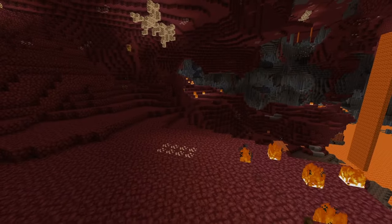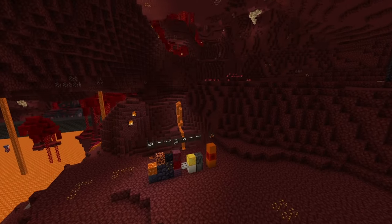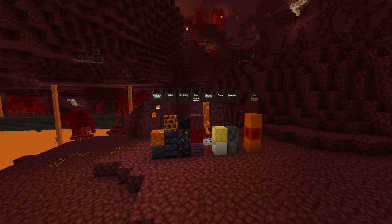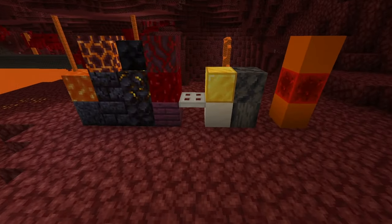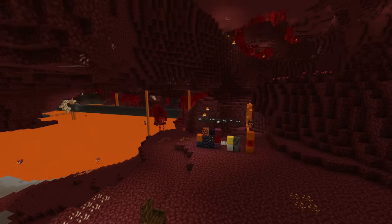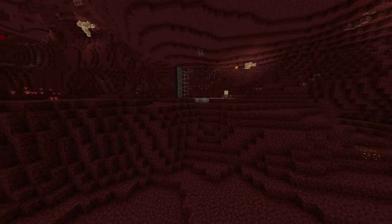Maybe even a basalt delta and a warped forest, and use crimson for the netherwaste in crimson forest. We're also going to be using some iron trapdoors. Might want to skip out on those if you're still a little bit early game, but I intend for this to be a pretty permanent base.